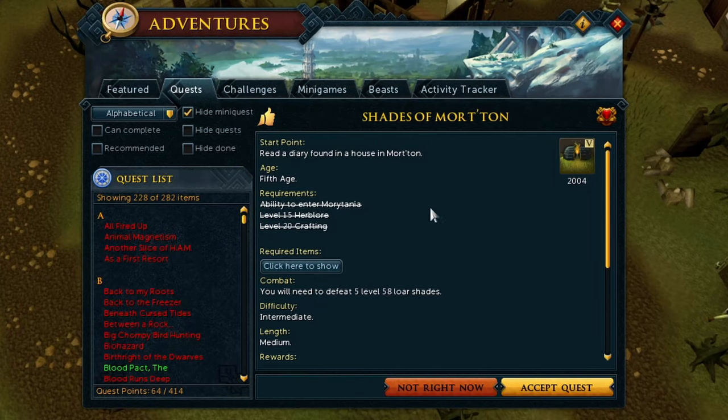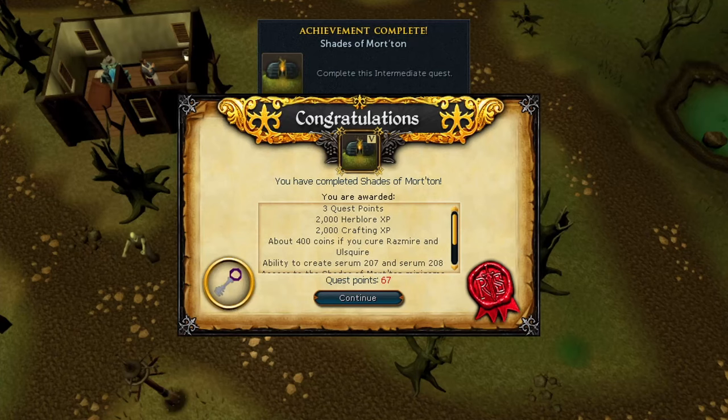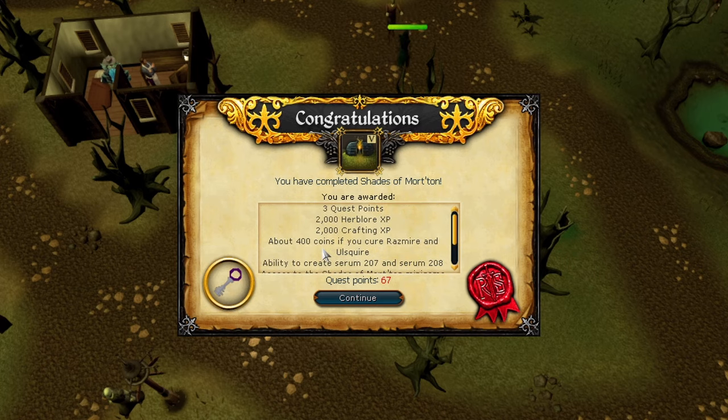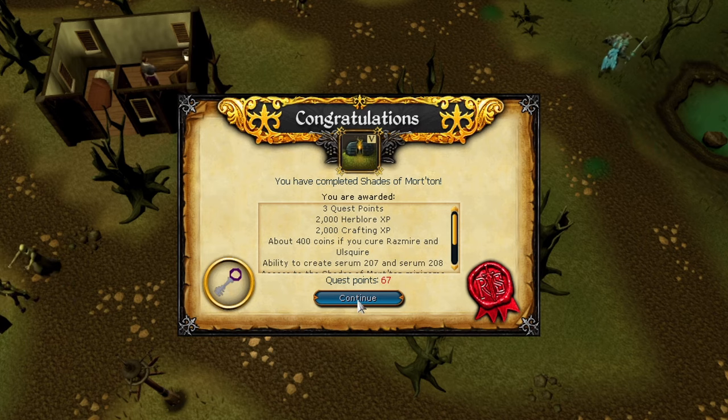Next up is Shades of Morton. Since we're here, we might as well do it, right? Here's a little tip: make sure you keep the diary that you get during the quest because you can take that diary to the Varrock Apothecary and get a little bit of Herblore XP. It's also a requirement for the Loremaster achievement, so if you're going for that, don't forget it. We finish the quest, get a little bit of XP — easy quest, easy time.